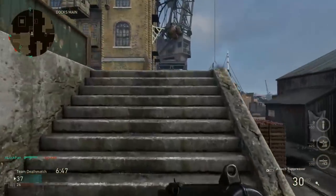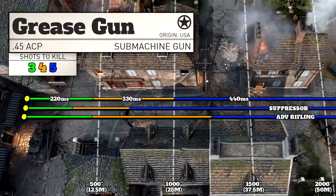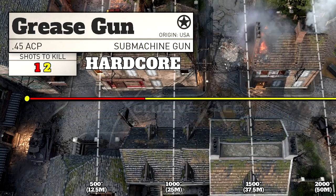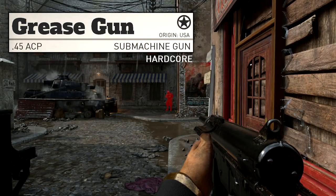Because of this range retention with a suppressor, this is actually my favorite SMG to use suppressed. As for advanced rifling, our 3 shot kill range is unchanged but the 4 shot kill range is increased by 25%, and 25% of an already large number for an SMG is a very good range increase. In hardcore mode the Grease Gun has the best one shot kill potential in the SMG category at 20 meters, making it quite a good weapon to use in hardcore.